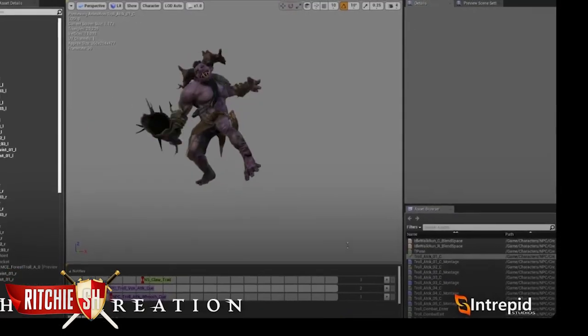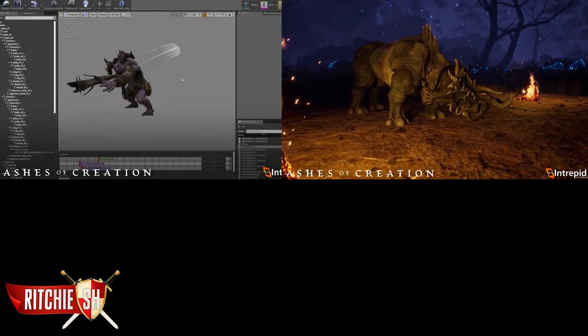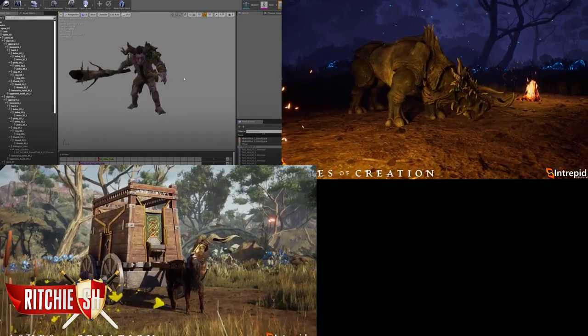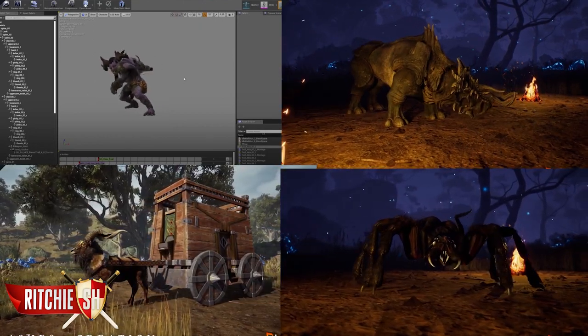Finally, we got a look at some animations and particle effects on creatures such as a troll swiping you with its claw, the war beast which is this giant rhino-looking guy, a ram which can also be seen pulling a dwarven caravan, and lastly the worst creatures on earth — spiders. All of these look amazing, even the spiders despite how gross they actually are.